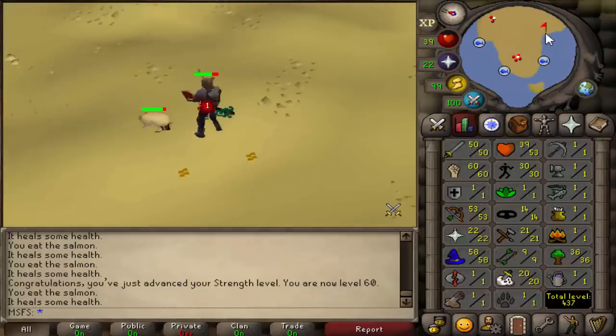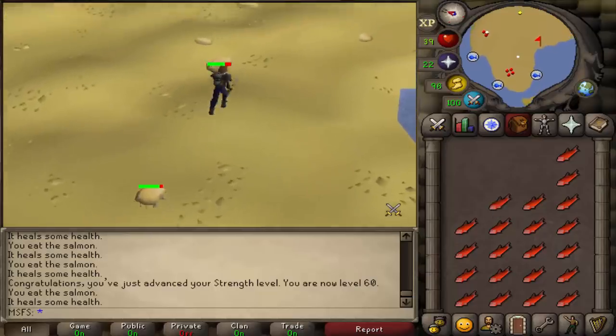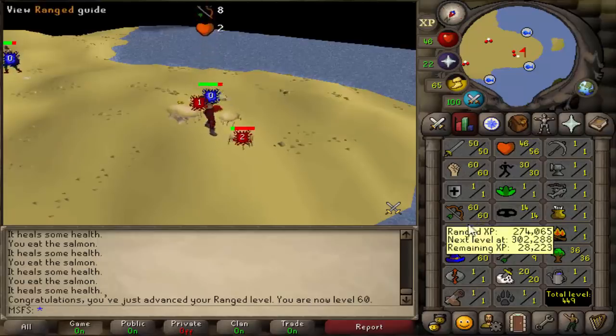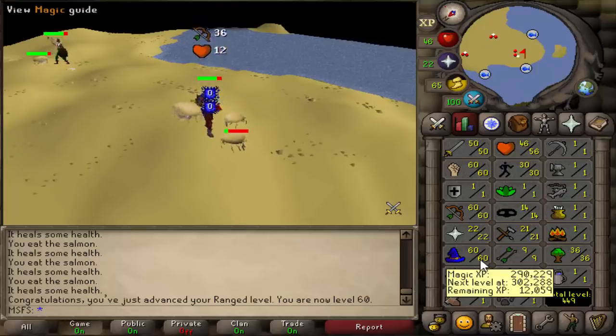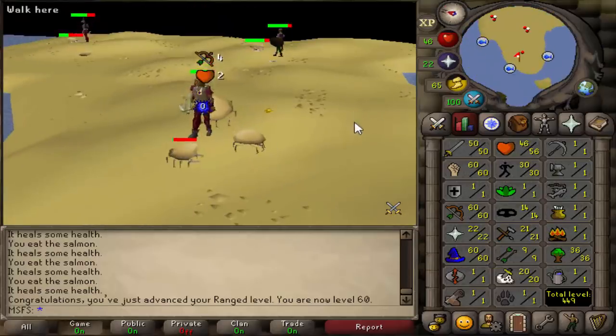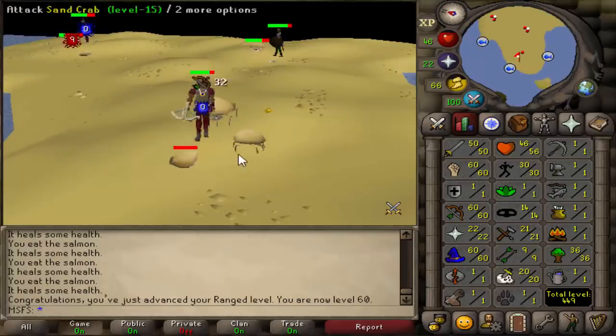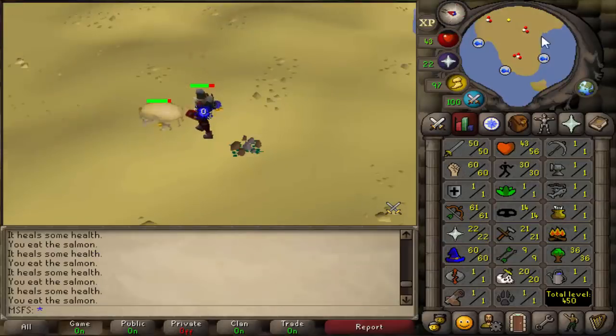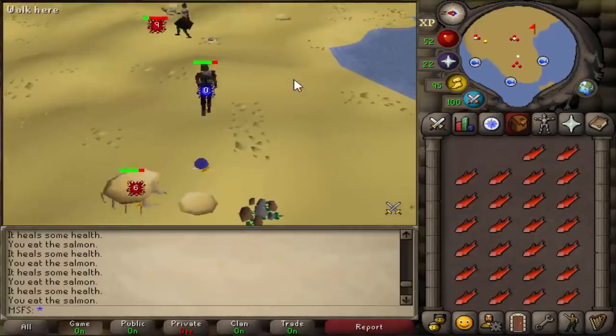We just got 60 range, which means we can whip out the red d'hide. I was going to go straight to 70 before we start PKing, but I cannot train that much longer. So I'm going to get myself 61 range and then do something else, and that means we can spend a lot of the time in the next episode actually PKing again. 61 range — we can now wield the rune crossbow. That is enough range training for now, we're going back into the wilderness.